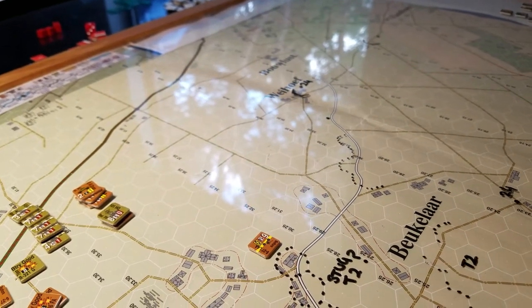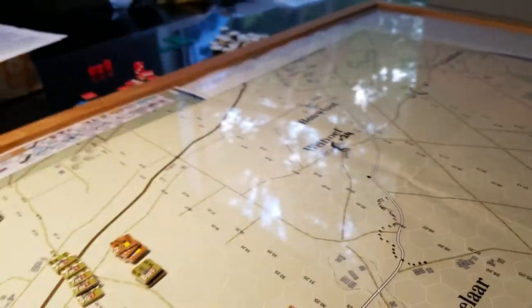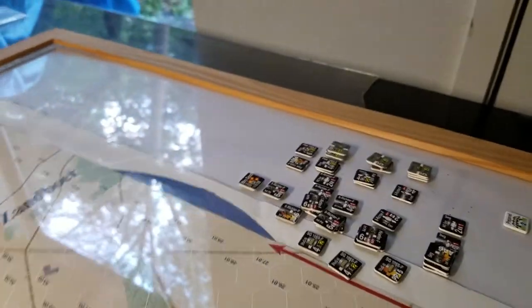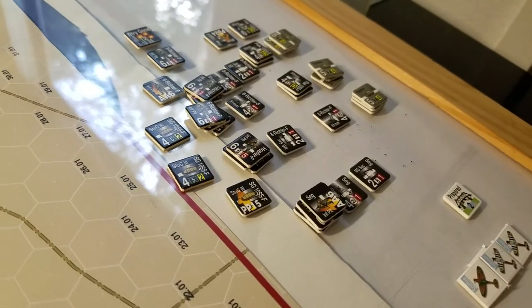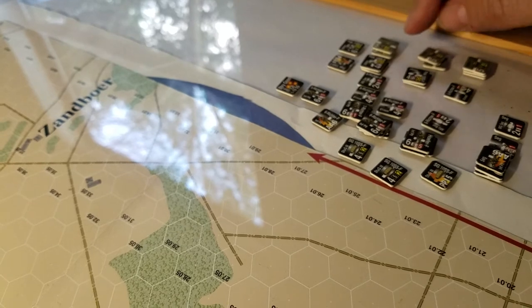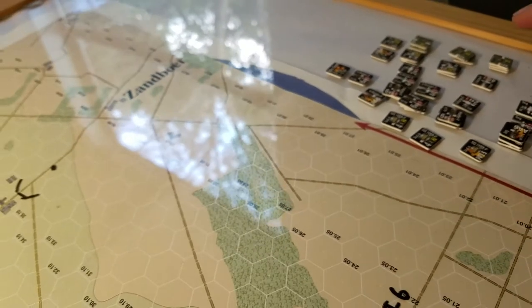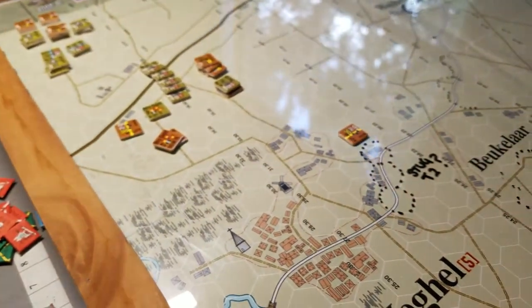I think it's 13 turns — I should pull that up — we'll talk about it in a second. Over here we've got the German forces that are coming to try and secure the bridge and destroy it. That's a fairly heavy set: we've got 10 platoons of infantry, nine Panthers, three or four Stugs, some 88-millimeter guns, some 20-millimeter guns. There's a lot of firepower headed this way.